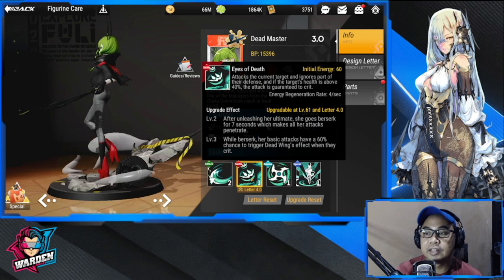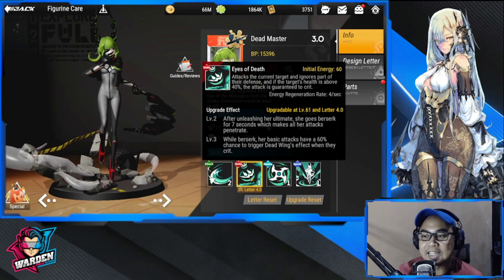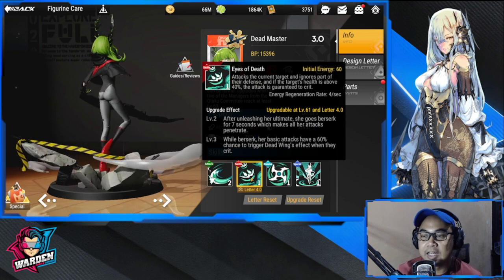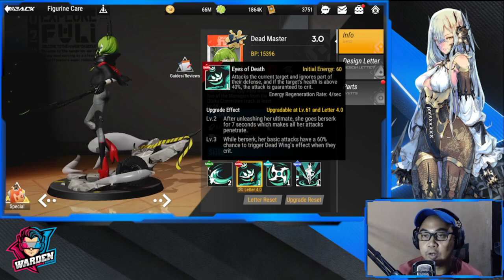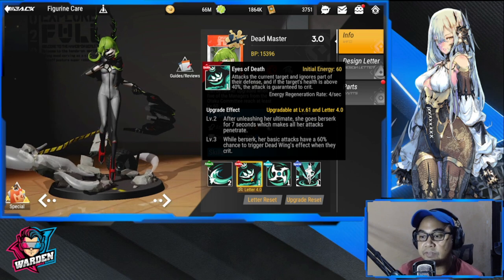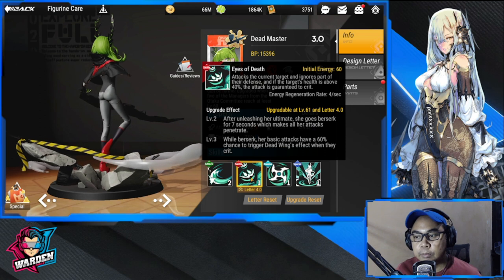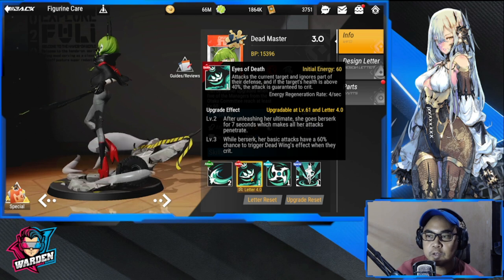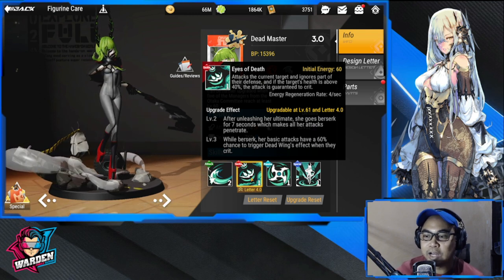If the target's health is above 40%, the attack is guaranteed to crit. She's going to dominate with her ultimate alone. The upgrade effect is: after unleashing her ultimate she goes berserk for seven seconds, making all her attacks penetrate defense. So there's both penetration and defense ignore.